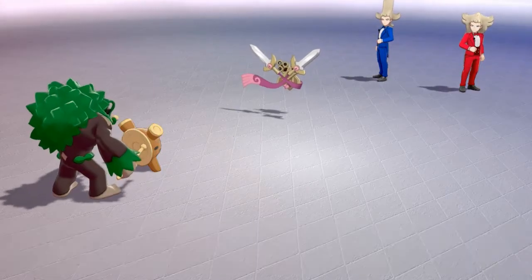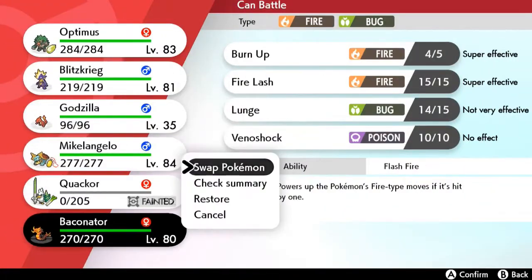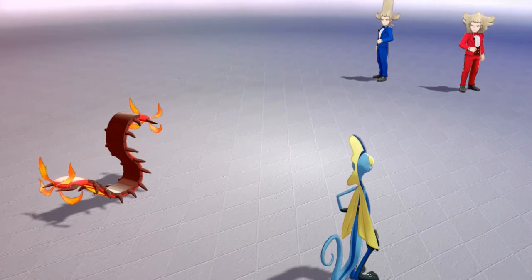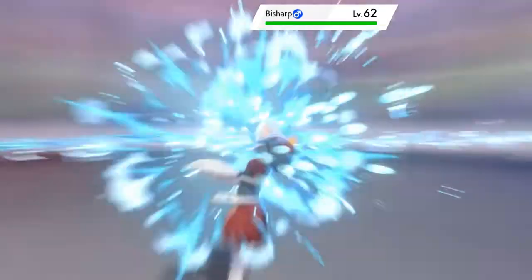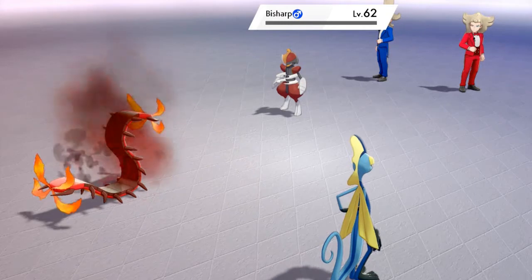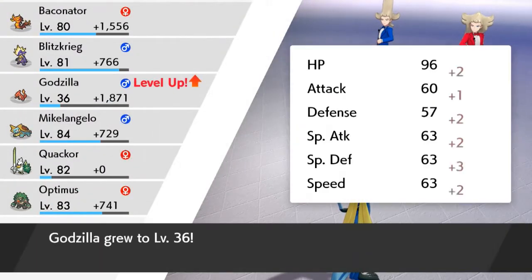Oh my God, Hop — you are useless. Let's go ahead and switch to Baconator right here, and just finish this guy's last two Pokemon. Here comes a Snipeshot — and wow, that's number one. It's about damn time. You could have done that but you didn't. Here comes Bisharp — let's go right ahead and use a Burn Up attack and finish this guy off. Here comes a Snipeshot — bam, hits him hard. Here comes Baconator for the win, so that's five to one right there. I'm looking at Hop — I took care of the rest, you got lucky with one. Here it is, burning it out — Godzilla grows to level 36.